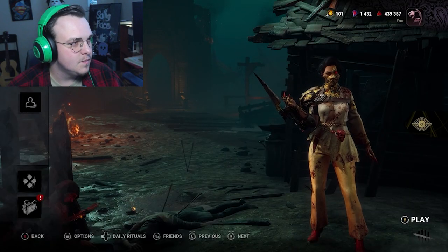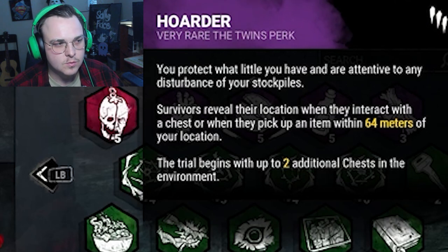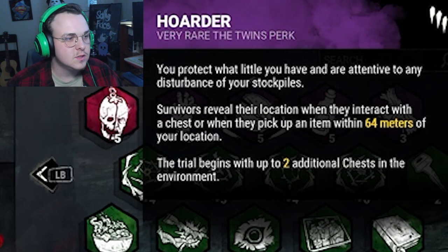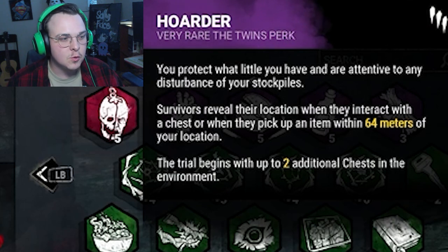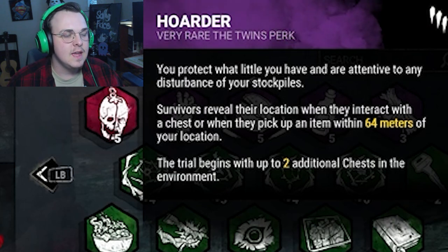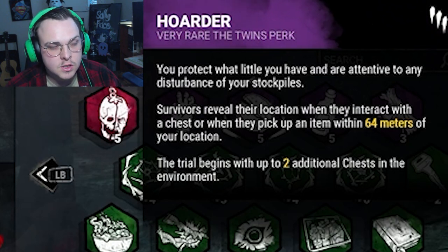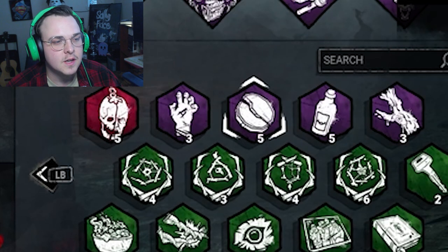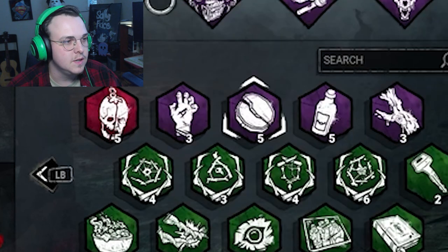For Greed, we've got Order — because what's ours is ours. This makes it so when survivors interact with a chest or when they pick up an item within 64 meters of us, then we can see them, we can see their location. Now, this does start the trial with two additional chests, but we've got the Cut Coin that will take out two chests, so it evens up.